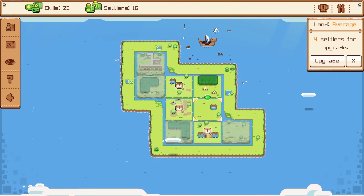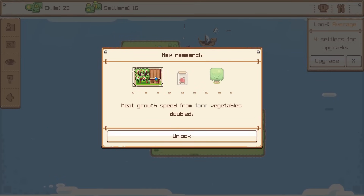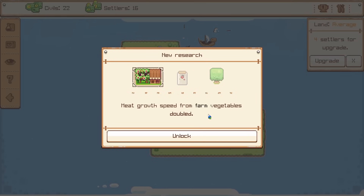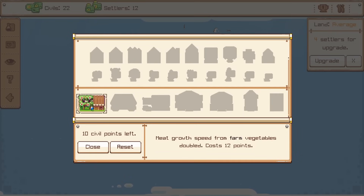Let's give everybody more health, because that's what my chief is good at. With that settlement, we can also spend some settlers to upgrade it, which gives us new research. Like, oh, butter growth speed — which is meat fruits. I love that, my favorite kind of fruit. But I think doubling the farm speed is going to be a lot better. So now we come into the research tree and research that with some of the civil points we were getting. I like this.